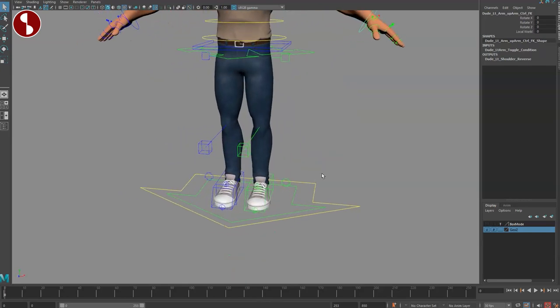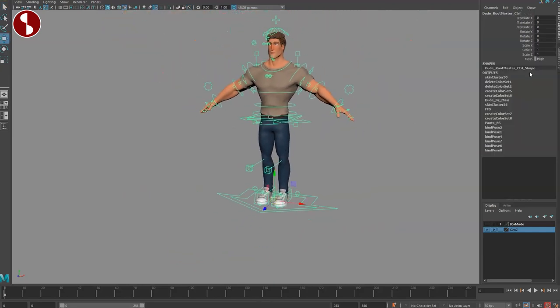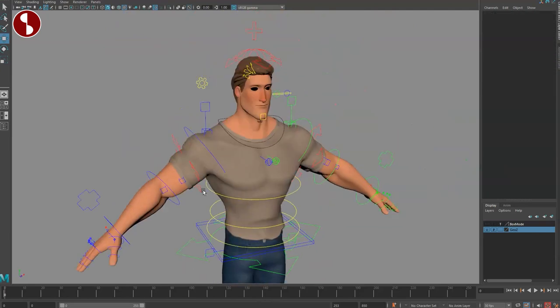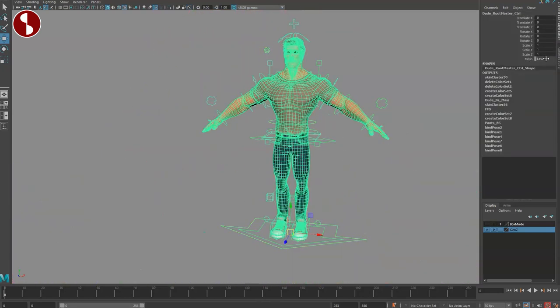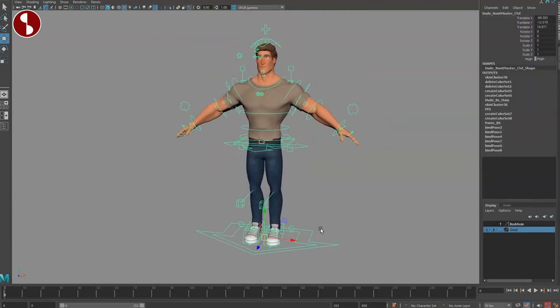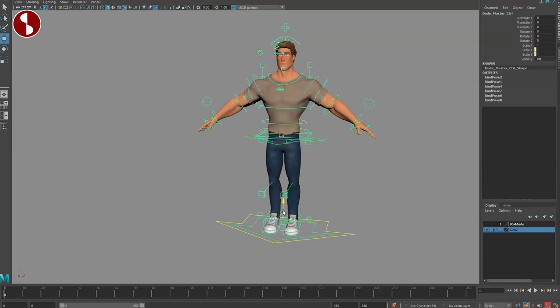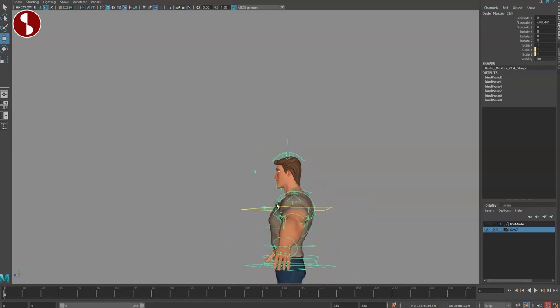Let me start at the main controller. You've got one big one here — that's the root master. You can do mesh high and low; this is obviously high, this is low. You can see the difference — still very similar. In terms of the representation in your scene, that's very cool. You can obviously move the character around using that controller.